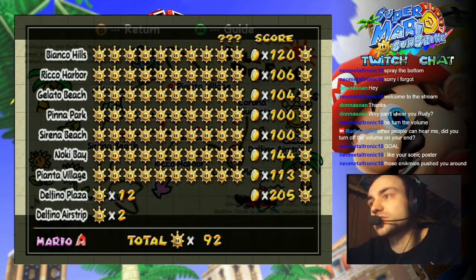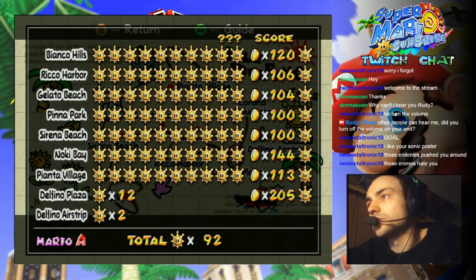There is one shine sprite in Corona Mountain. Yes, this is the one you get for killing the final boss. There are also 16 shine sprites in Delfino Plaza. 16 — how does that add up though? How can there be 16? Let's see, I'll just read the list just to see.